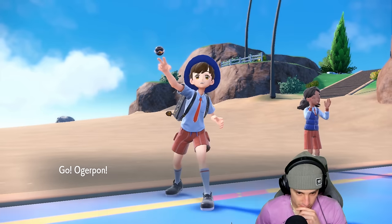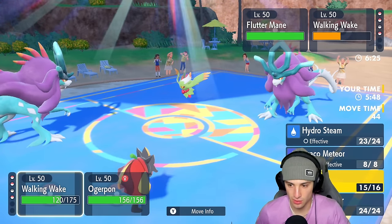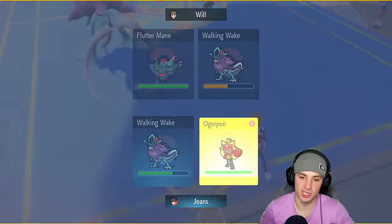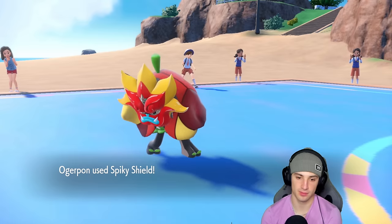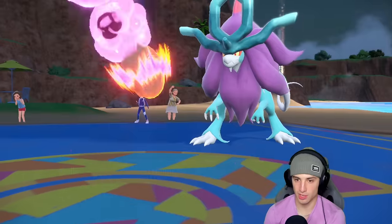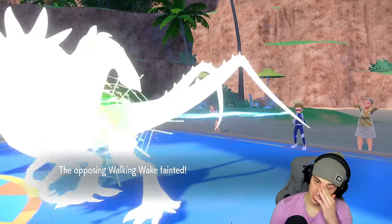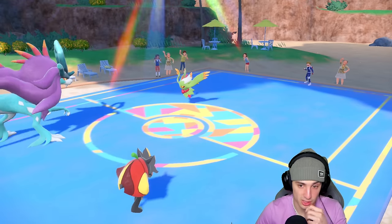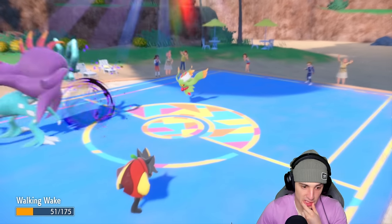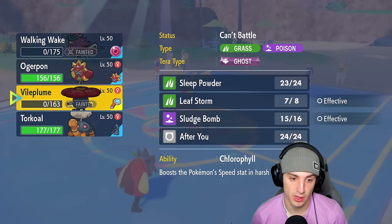I don't have Tera anymore, so I'm going to Draco Meteor to make sure Walking Wake goes down. Spiky Shield up — we need to get rid of their Walking Wake, it threatens my whole squad. Draco Meteor comes out — see you later! Actually I probably should have just Ivy Cudgeled there since my Walking Wake should outspeed. They seem Choice-locked into Shadow Ball which isn't a bad move. I can bring out Torkoal now — pretty solid. It's a 2v2: I have the slow Pokémon, they have the fast Pokémon.